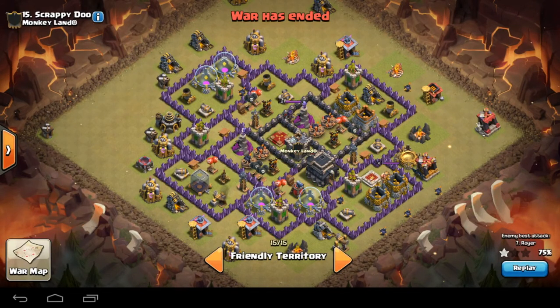We've got level seven wizard towers and only two of them, only two mortars as well. They don't really add that much splash damage. Four ADs, Queen in the middle, four giant bombs, and only three teslas on this — but it still poses quite a problem.